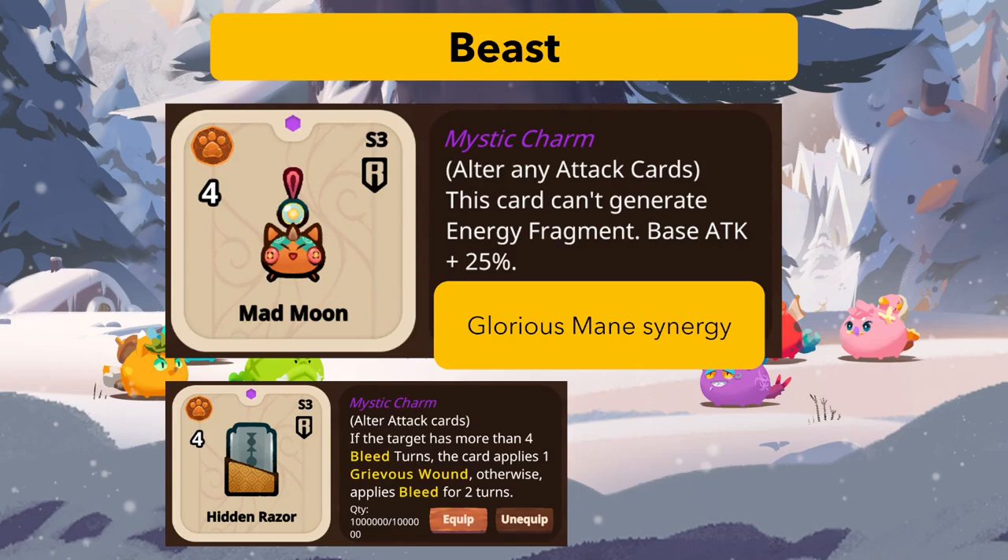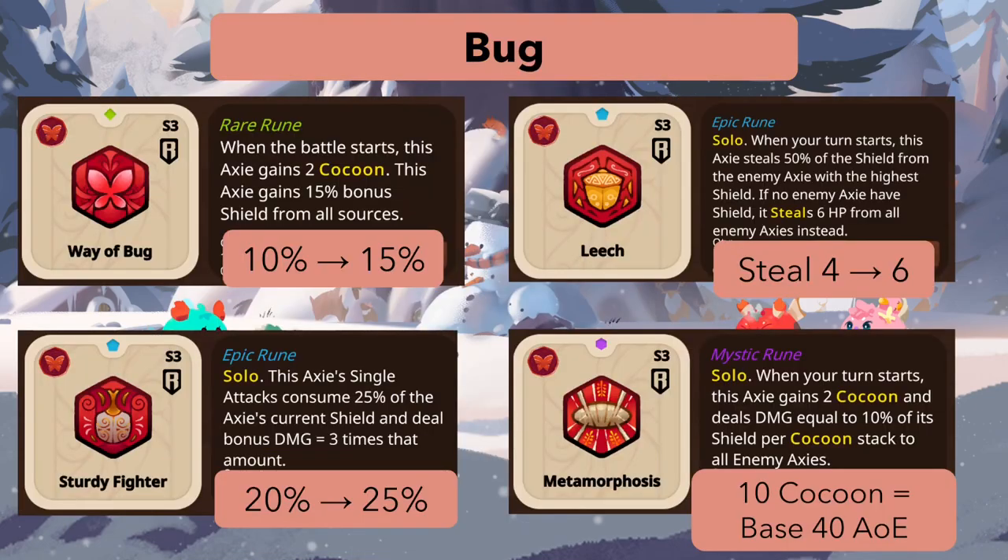For bugs, Way of Bug changes from 10 to 15. Cocoon had a minor change I covered previously. Leech is now an epic rune, so you can't play it in the rare era anymore — it was pretty strong there. The only real change is that instead of stealing four HP it now steals six. It's primarily an anti-sustain tool, but can also work in AOE builds since six HP from all enemies isn't insignificant.